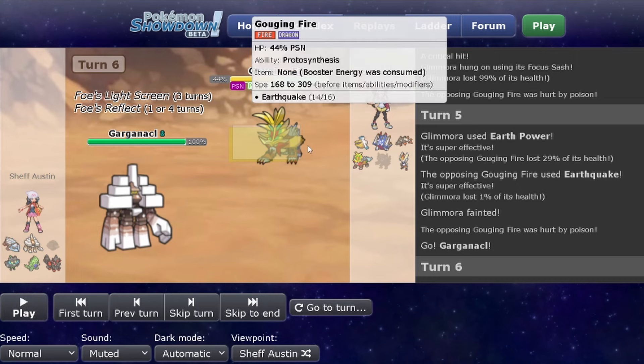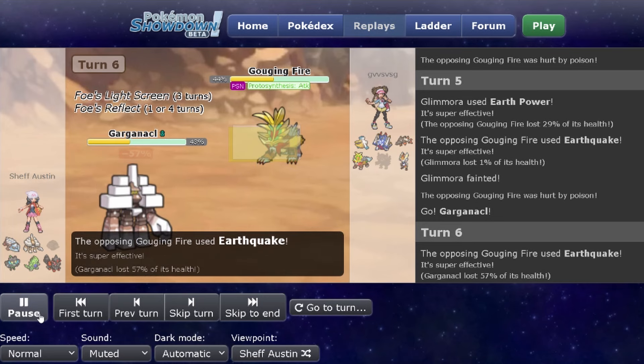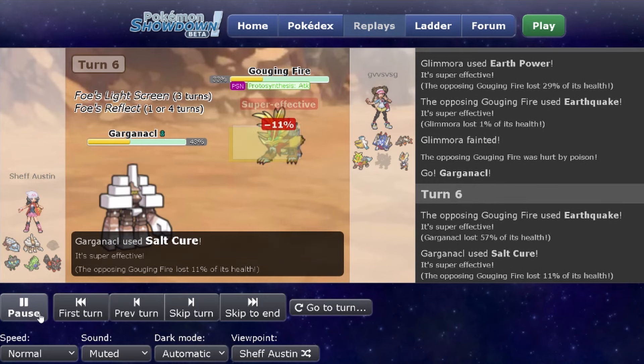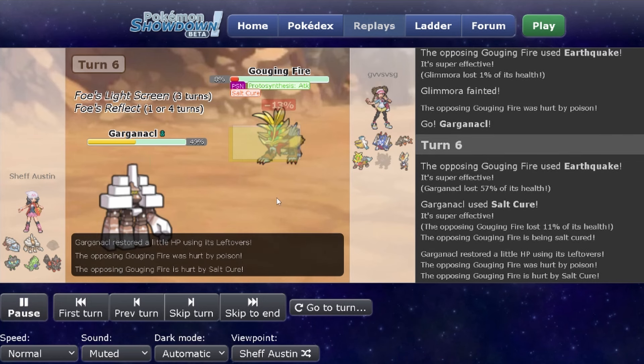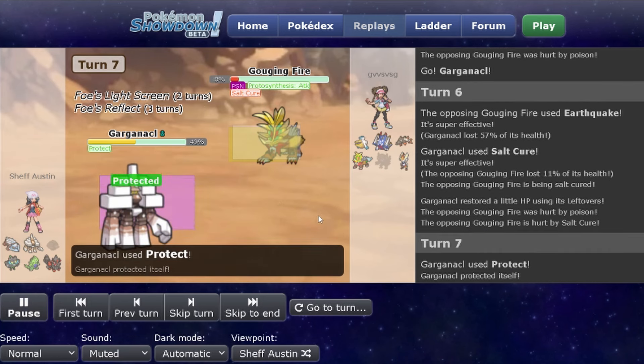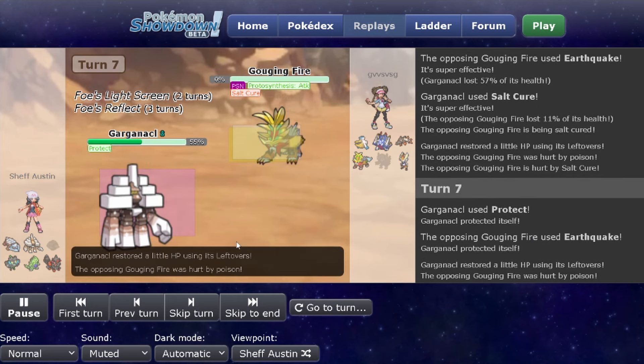I switch to Garganacle because I don't think this Gouging Fire is going to be able to deal with me. I tank that Earthquake pretty nicely and get a Salt Cure out to get Gouging Fire completely off the board. At this point I don't think they're going to switch out, so I just Protect to get some health back. I don't need to rip my Terra Flying just yet.